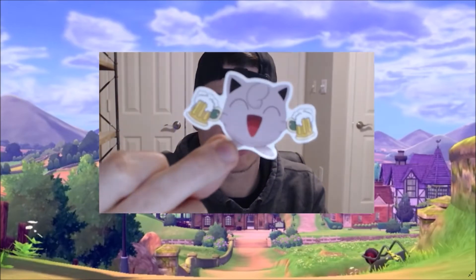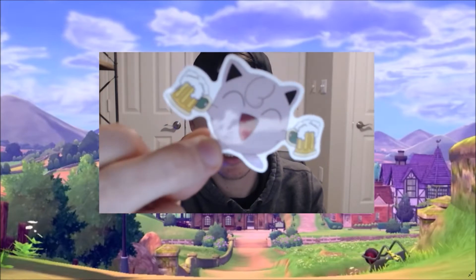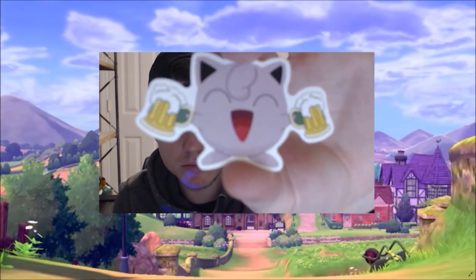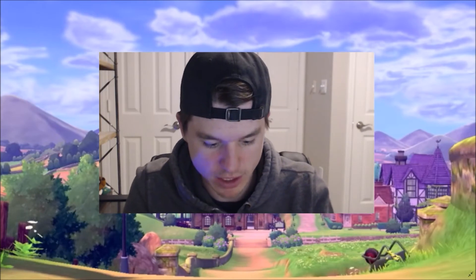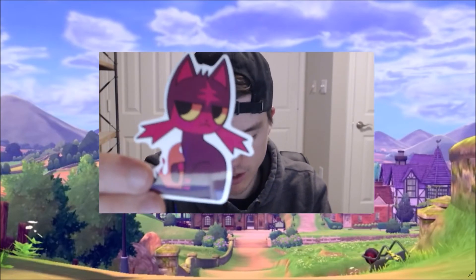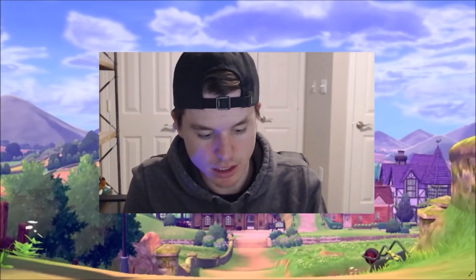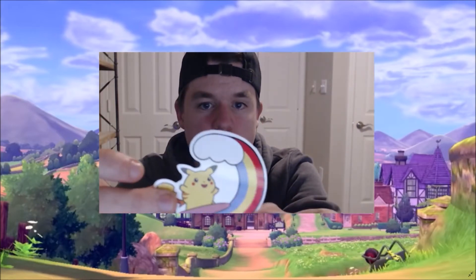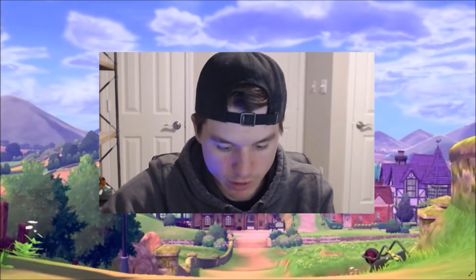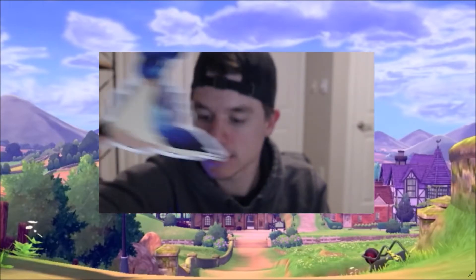Here we have a drunk Jigglypuff, just ready to party — you get the picture. We've got Litten, so it looks like we have the final evolution and Litten but not the middle one. Here's Pikachu surfing — kind of similar to that old card, a take on the classic. Then there's another Lapras with a galaxy tone on it.